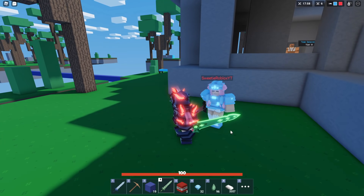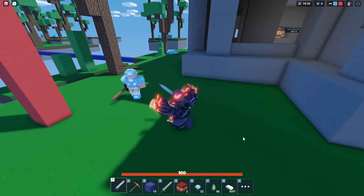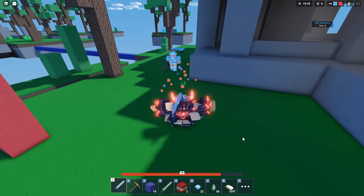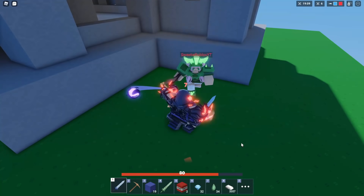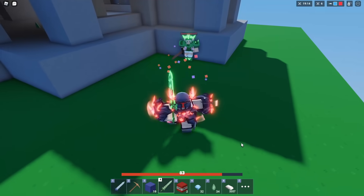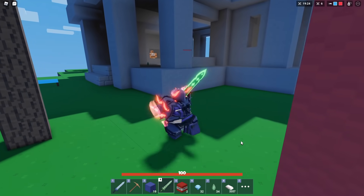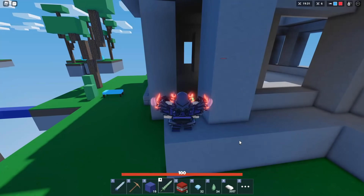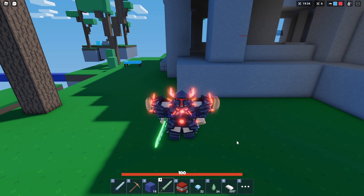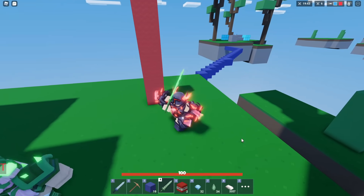Now we're gonna test out how much healing you get versus diamond armor. With an emerald sword versus diamond armor - four healing. With a diamond sword versus diamond armor - only two healing. So if you're going up against diamond armor you are not going to heal too much. Versus emerald armor - one to two healing. If you're fighting someone with emerald armor, with the emerald sword you're only getting one or two healing.